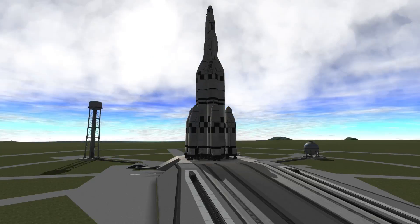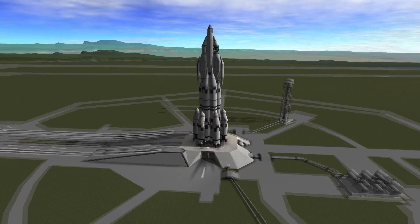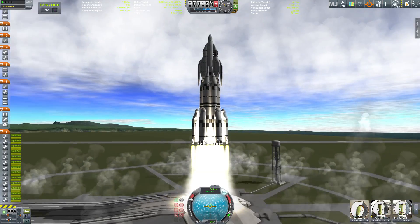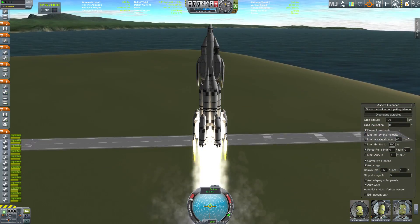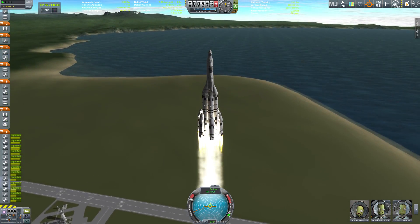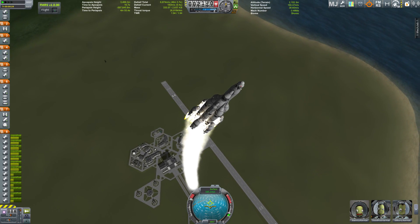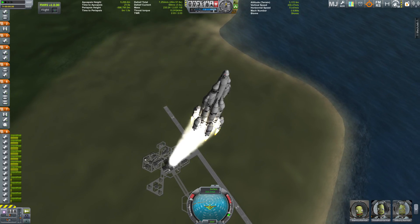Hello everybody and welcome back to Ozymandias: Conquest of the Outer Planets. Here we are on the launch pad — the Ozymandias is heading into the cloudy skies, as you may have noticed, because I finally managed to get Environmental Visual Enhancements working — what a really complicated name for a mod. Now I have clouds and cloud configurations for the outer planets system, so this is going to be interesting on a visual level.